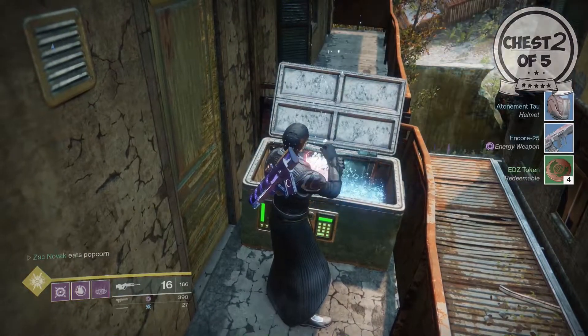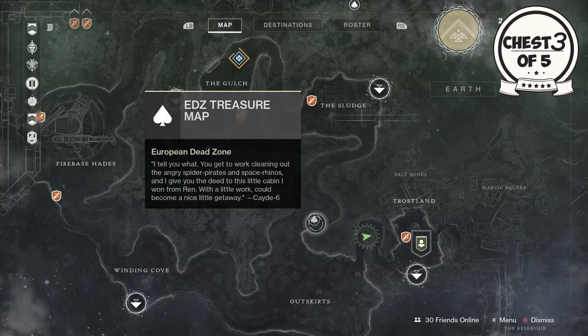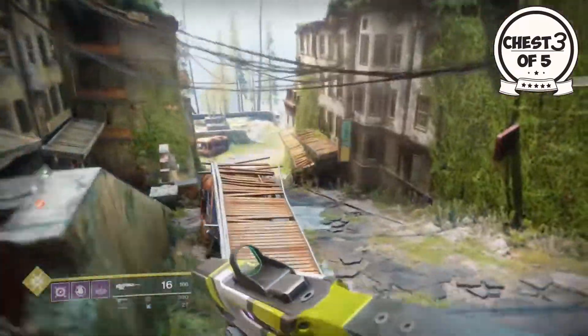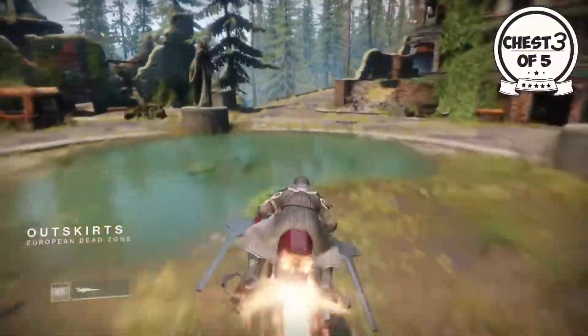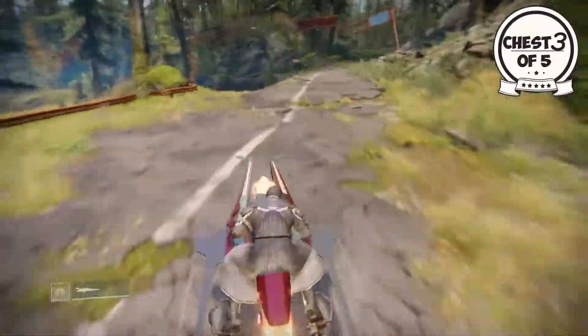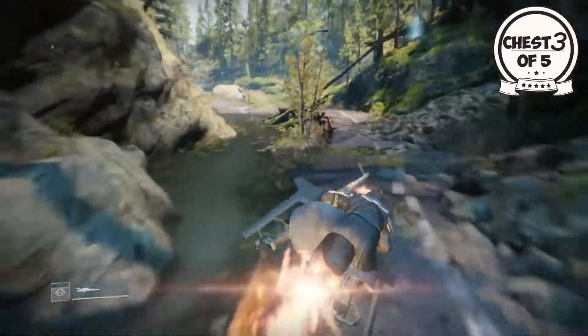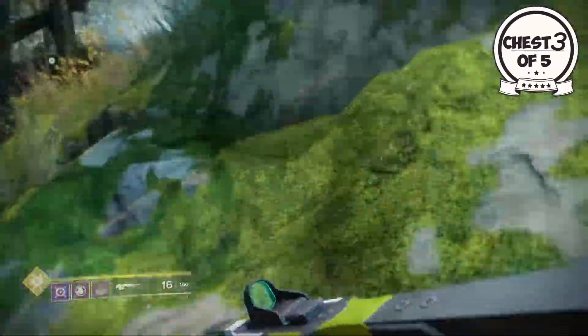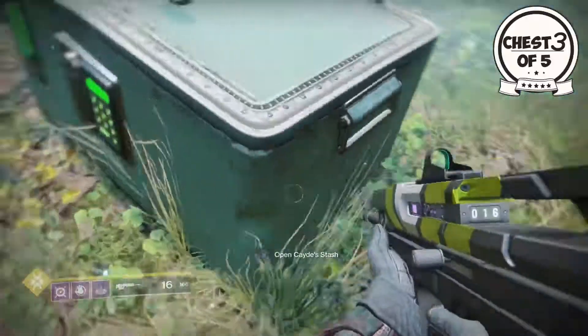Moving on to the third chest from the spot we're already at, continuing around the corner. There's no event here so I can't get my super, but continuing further up around this way, the chest is chilling up on a rock just over here. Watch out — warlock glide is a bit too OP. The third chest again yields nothing too good.